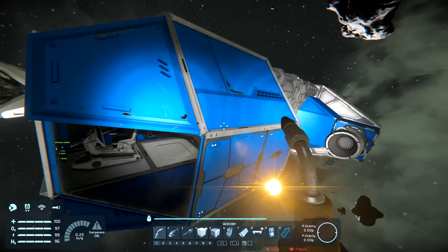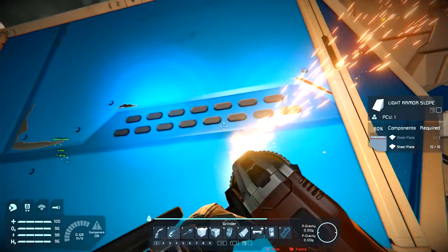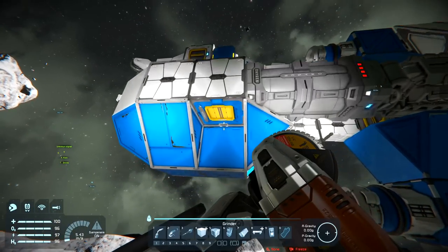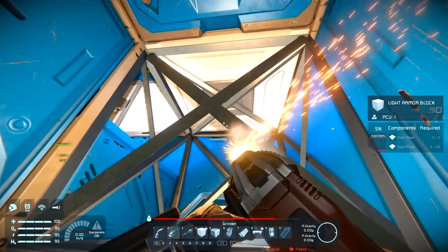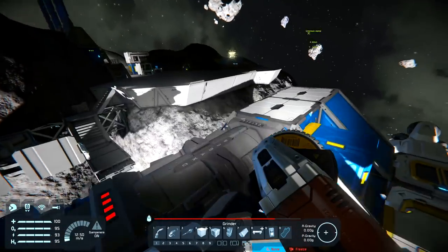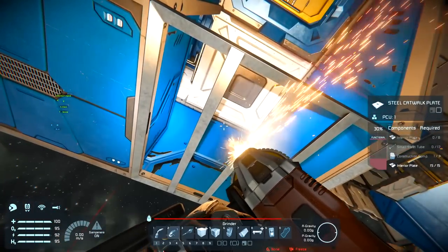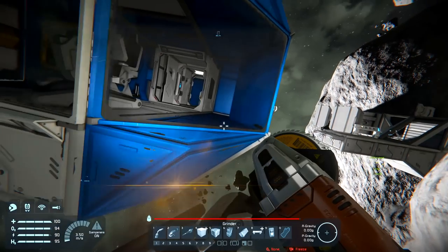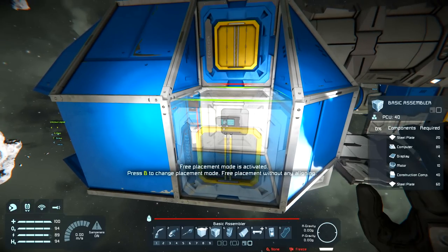Just shoulder barge this side of the ship. The conveyor is there, so let's remove this block. There's a nice little conveyor tube bit, and then that goes into this block here. On the other side I believe it's a conveyor junction. We need to remove this and this.